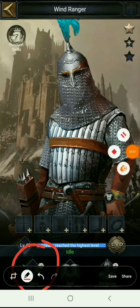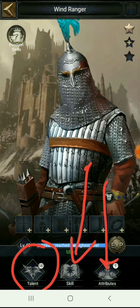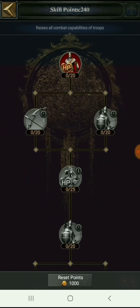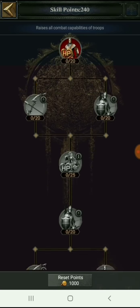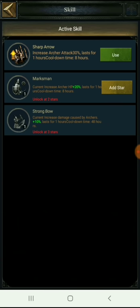Heroes have talents where you set skill points, and they also have skills, attributes, and equipment — like the Archangel set — and you can advance the hero's stars. In the skill section, you get basic skills and active skills. For example, Windranger at level 48 gives 240 points to put on the skill tree. The first active skill, when activated, increases archer attack by 30% for 1 hour with an 8-hour cooldown.